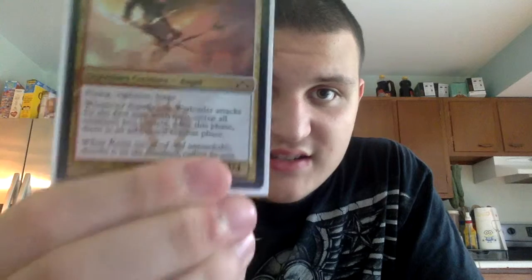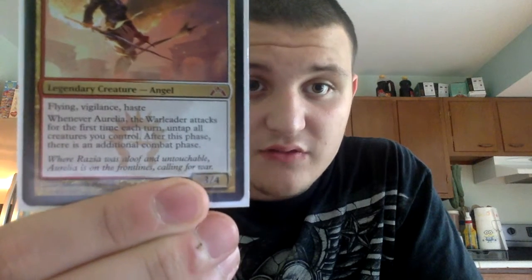This is a Boros aggro deck, so that card is great. Aurelia, the Warleader — two white, two red, two colorless. Flying, Vigilance, Haste. The first time it attacks each turn, after the combat phase all creatures you control untap and there is an additional combat phase. It's a 3/4. So you can immediately attack with it and it just annihilates stuff.